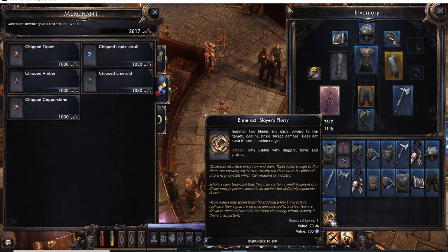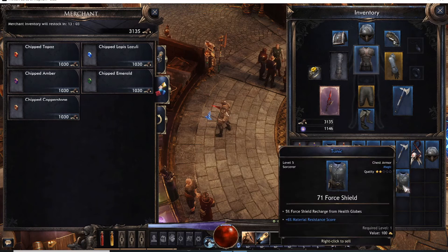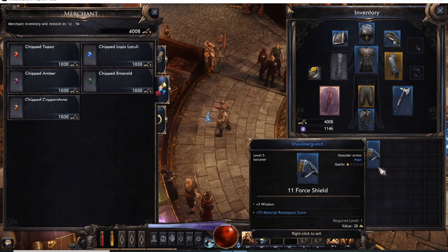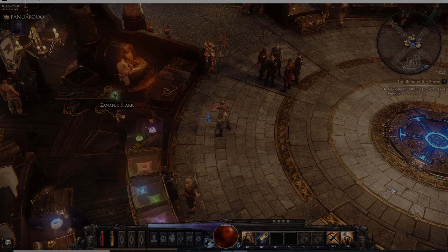Once we get crafting, I think we may be able to break gear down — if anyone knows anything about that, definitely drop a comment. It'd be really cool if we could take gear and break it down into components for crafting. Anyway, a little tip: your inventory fills up fast, so be picky and teleport back to town when you need to sell stuff. Enjoy guys.